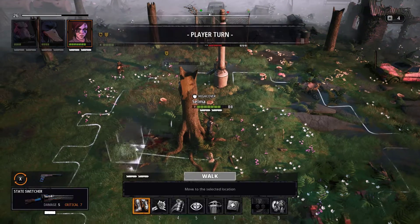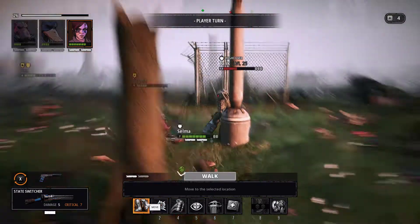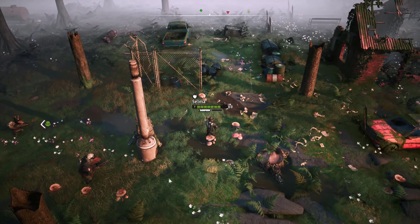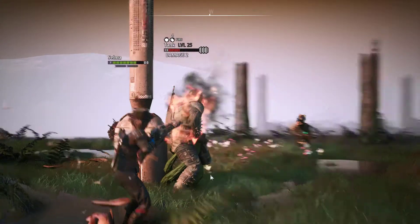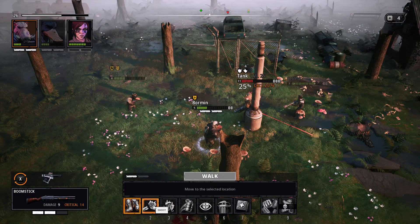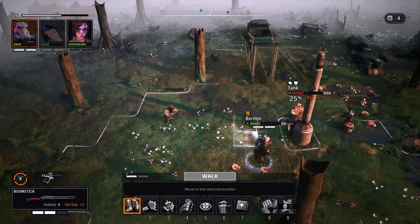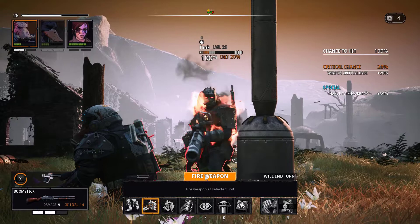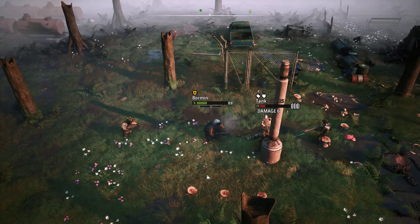Now we just get to shoot him - like shooting fish in a barrel, or not ducks in a barrel because that would be a bit mean. You need to move - there. He's on fire as well so this is going to be good. He's going to drop pretty quickly. I need to reload.